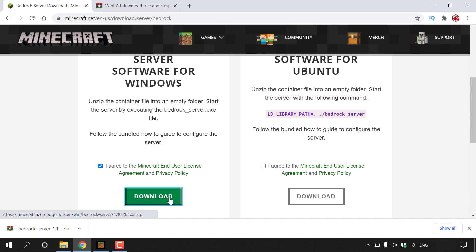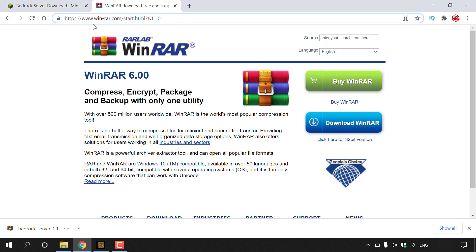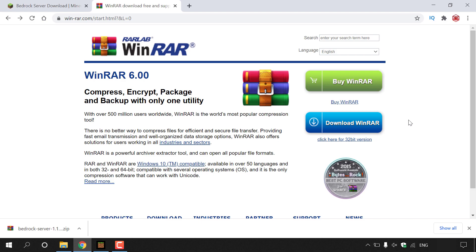The downloaded file is a zip file and you'll need an extraction tool to unzip it. A recommended tool is WinRAR, available at https://www.win-rar.com/start.html?&L=0. Download WinRAR if you want to use it as your extraction tool; if you already have another extraction tool, you don't need it. A link to a WinRAR tutorial will also be in the video description.